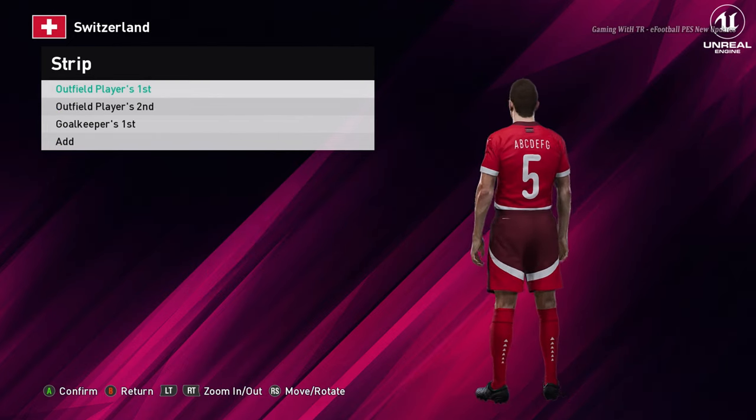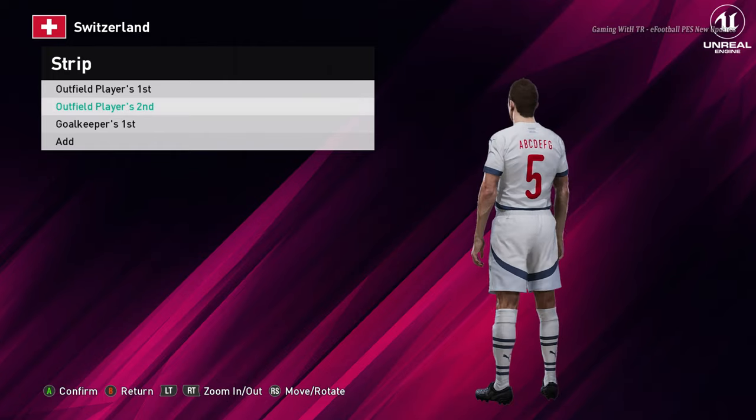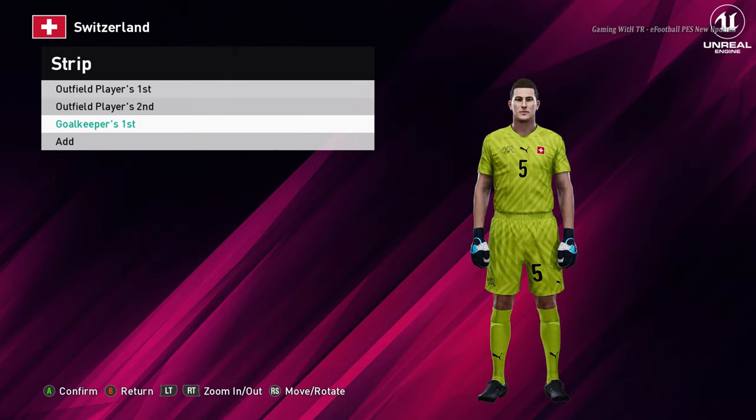Here is Switzerland. You guys can see this is the home jersey of Switzerland, and here is the away version — that's cool. And here is the goalkeeper version.